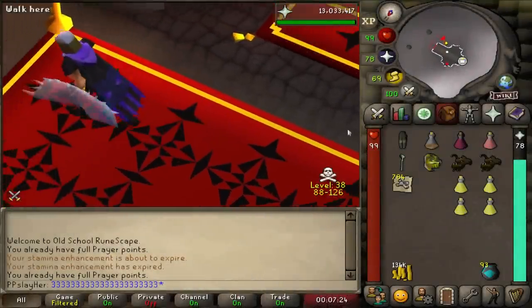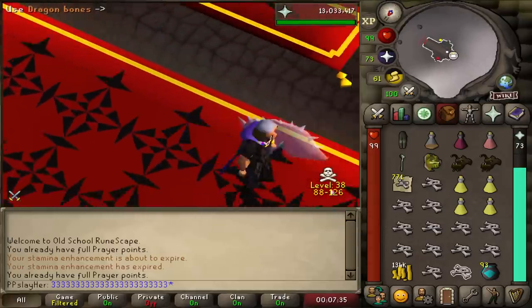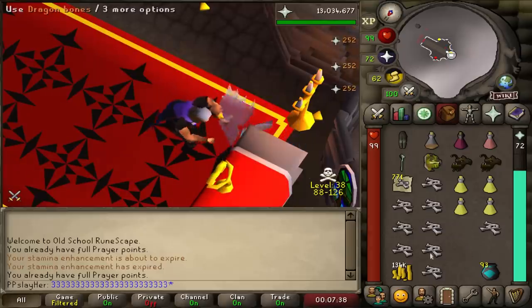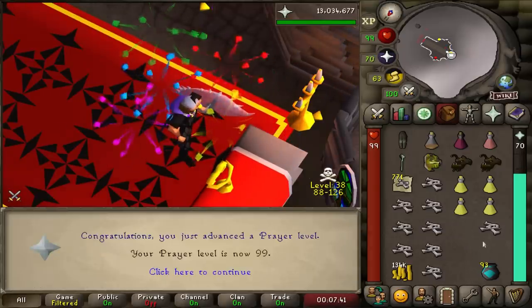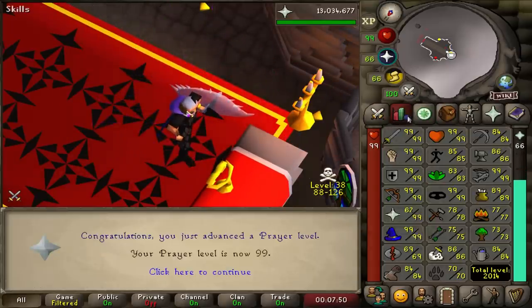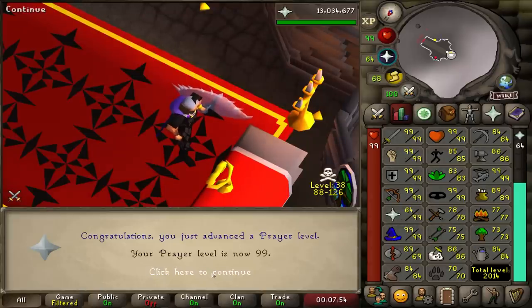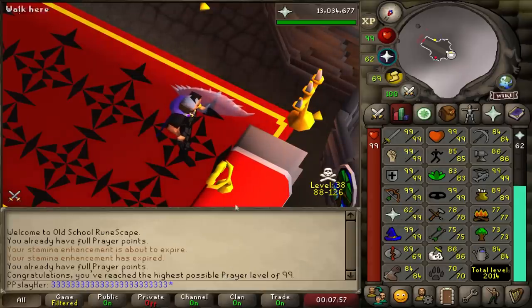The last inventory. 86 to 99 prayer without a single death. Woo! That is amazing. 126 combat, 99s in all the combat skills, and now I can get my prayer cape.